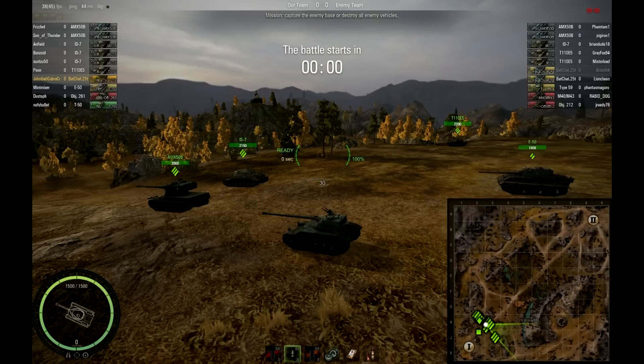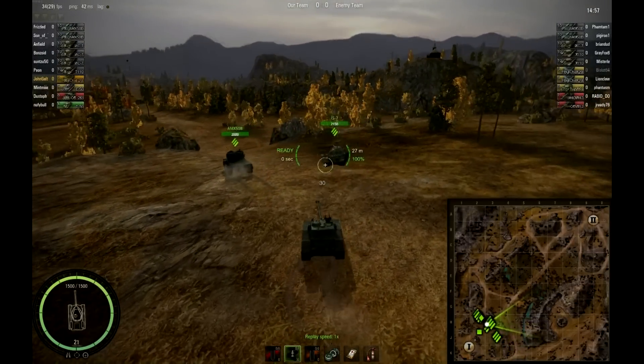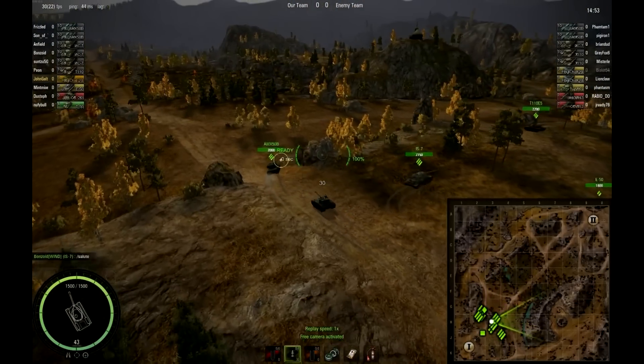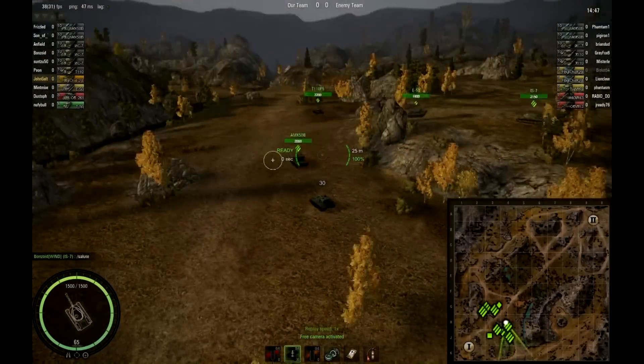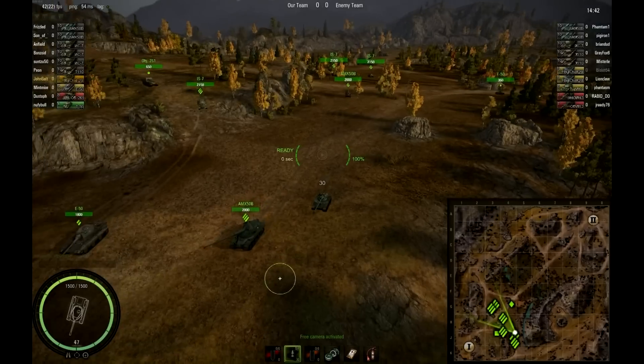Hey everyone, this is Relic and I'm Nagatron, and we're watching GI Joe versus TNB in round two of season one for the World Tanks Classic League. Starting out, GI Joe is running with 250 Bs, three I7s, a T110 — really fast force there. I expect to see some good pushing with that. They also have a Bat Chat, an E50 for mediums, a T-50 for light tank, and a 261 for artillery.